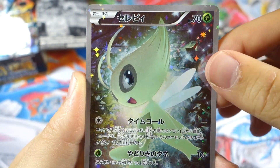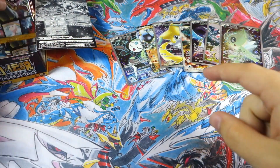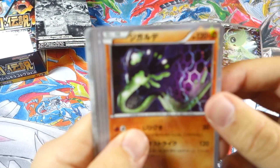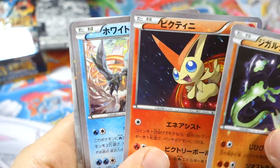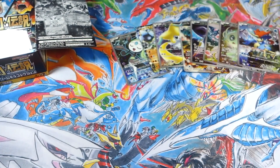Manaphy and the Celebi full art — awesome. This set is perfect for me because I love all the tiny legendary Pokémon, so to see them all in one set like this is honestly great. We got Zygarde again, and I don't think we have this Victini yet, so cool — seeing that. White Kyurem, another new card.